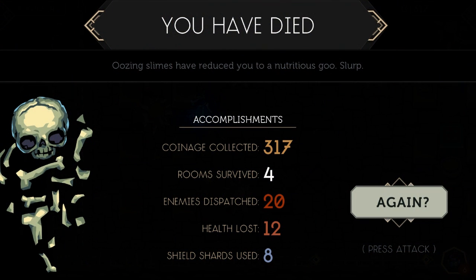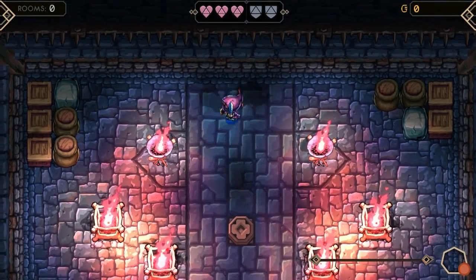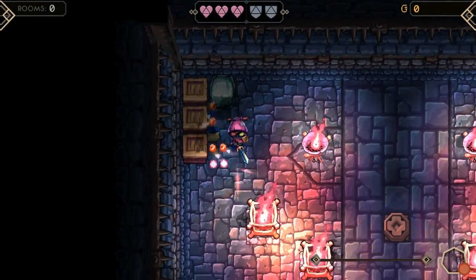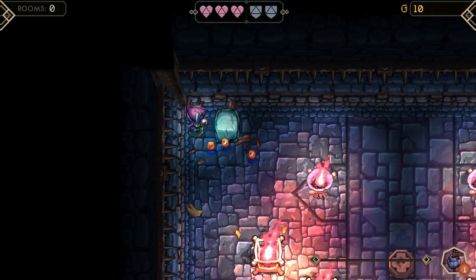When you finish the levels you can see how much coinage you collected, that's your gold — rooms survived, enemies dispatched, how much health you lost, and how many shield shards you lost. Then you restart back at the start. I hope I don't run into those ghosts too much; they've been by far the most annoying enemies I've dealt with in the early part of this game. I hope we come across more puzzle rooms as well.